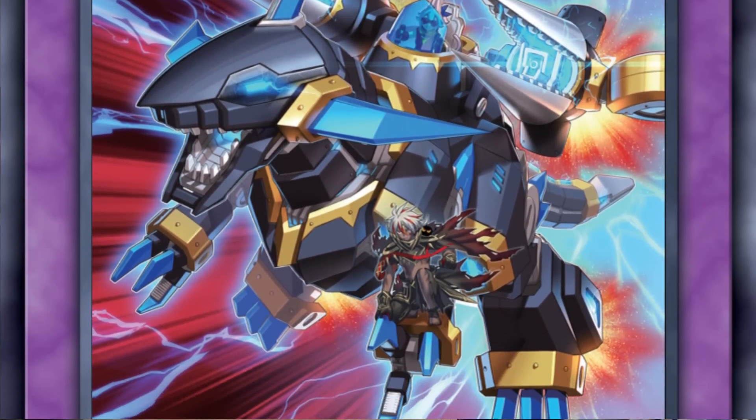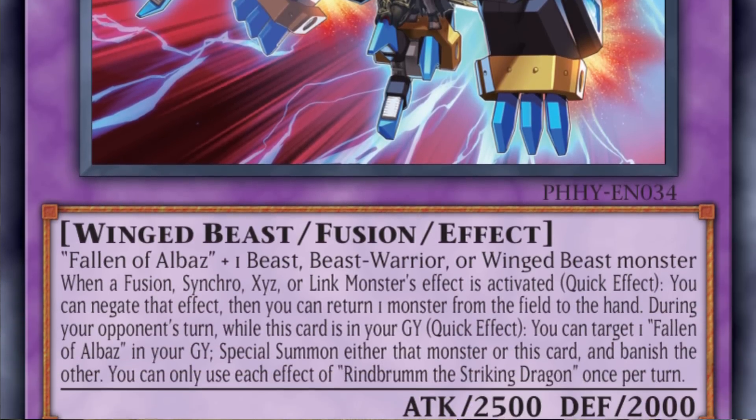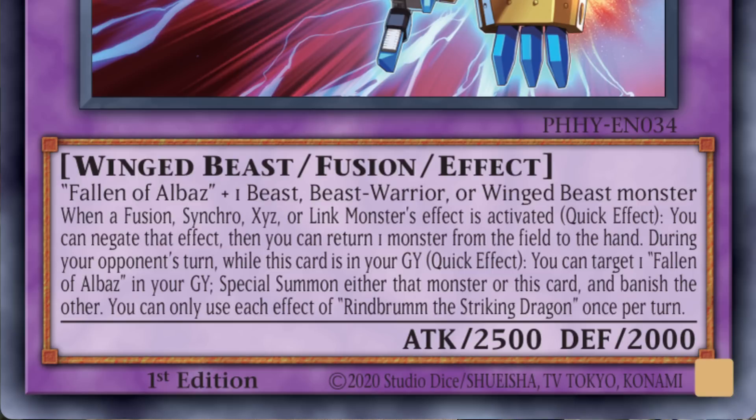The second fusion monster is Rinbrum the Striking Dragon. You'll need a Fallen of Albus and any beast-warrior, beast, or winged-beast for this fusion summon — something like Tri-Brigade Mercourier can easily get this on board. Rinbrum can negate a fusion, synchro, XYZ, or link monster's effect and then bounce one monster on the field back to the hand, making it an excellent disruption card. During your opponent's turn, when Rinbrum is in your graveyard, you can target a Fallen of Albus in your graveyard to either special summon itself or the Albus to the field for another interruption.